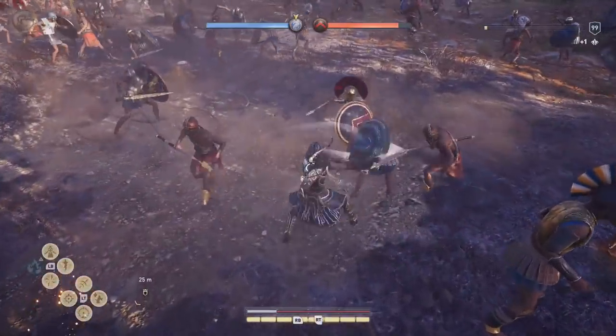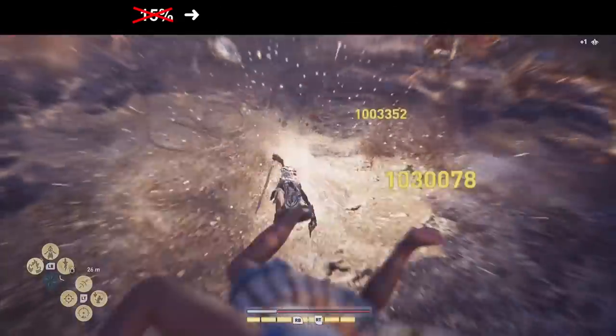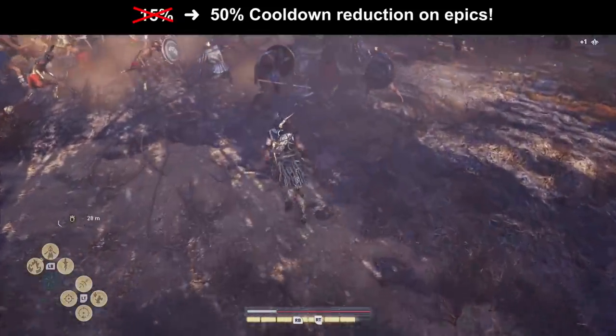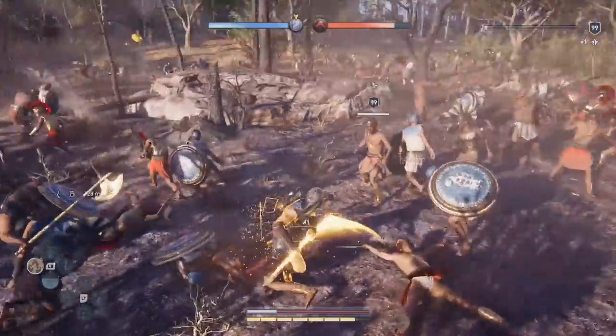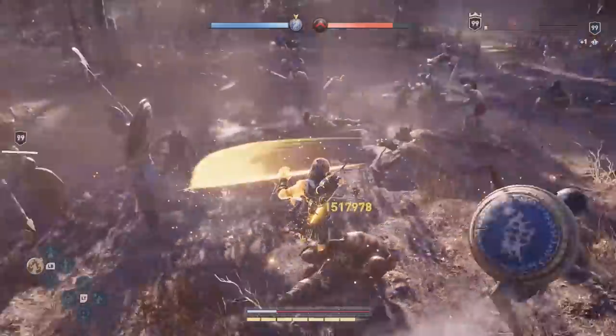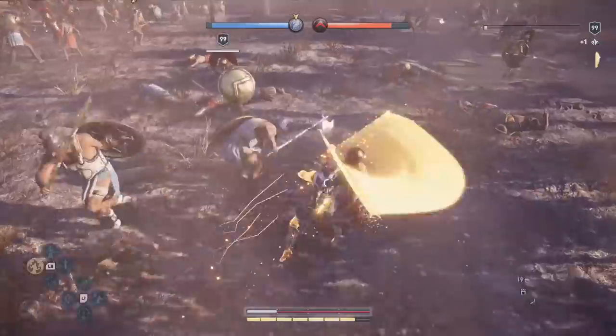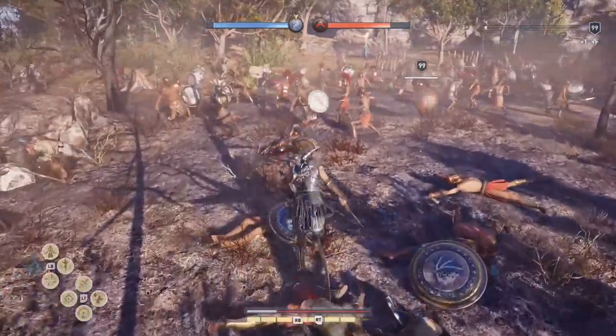You can perfectly see that in this scene here in slow motion: we use Ring of Chaos, we make exactly two kills, and the Arrest Madness is completely refilled — only with two kills from the Ring of Chaos. And you can do that again and again. It is just two simple kills: two animal kills, two civilian kills, two whatever kills. You can use the 50% on any epic gear.